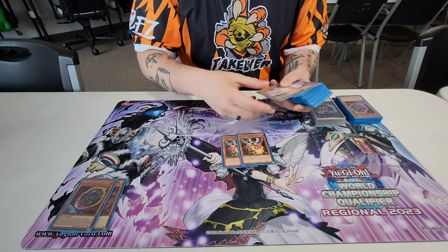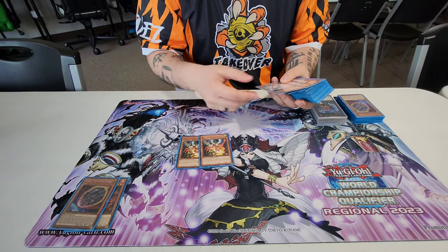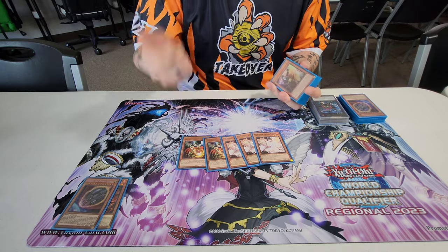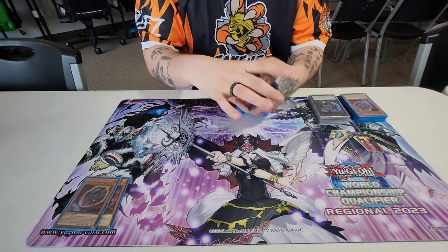Other hand traps: double Droll, which honestly I saw a few times — I think it only came up like once or twice. Three Ash. I'd just rather have the Ash than the Droll. They all came up, they were all pretty good. No complaints, just generic hand traps.